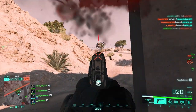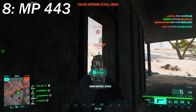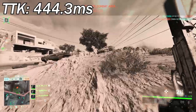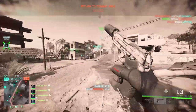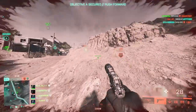At number 8 we've got the MP443, which is a vault weapon. You might say it's just another one of those vault weapons and it's okay to be weak, but believe me, you should never underestimate this one. The TTK is 444.3 milliseconds, and you might think — how is this even better than the M93R? Well, this one is single fire and its TTK is even better than a burst fire weapon. That's what you should keep in mind.